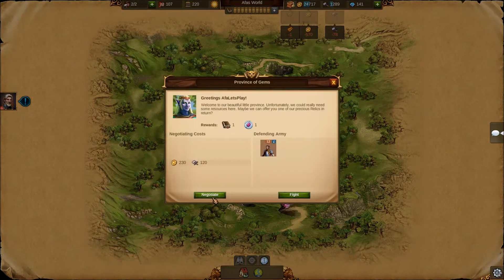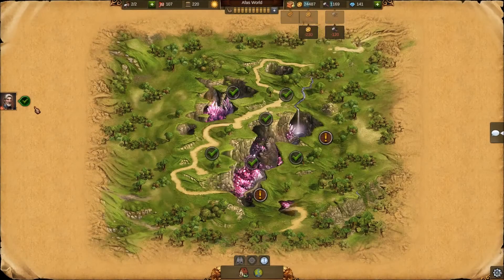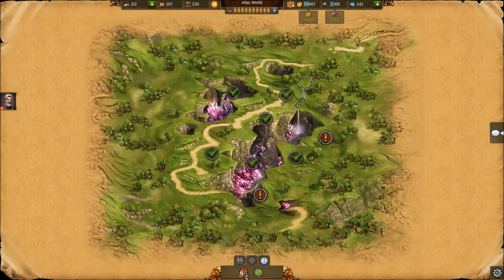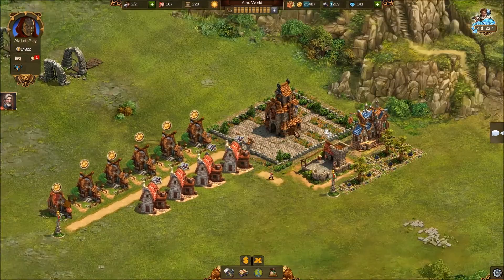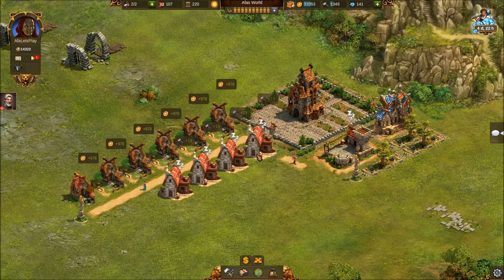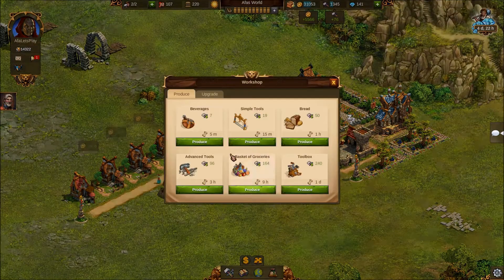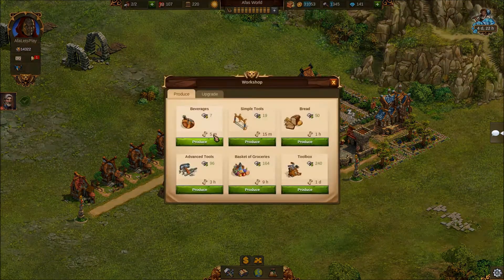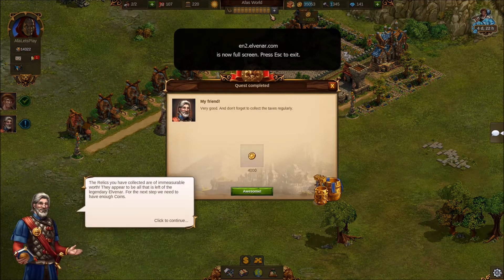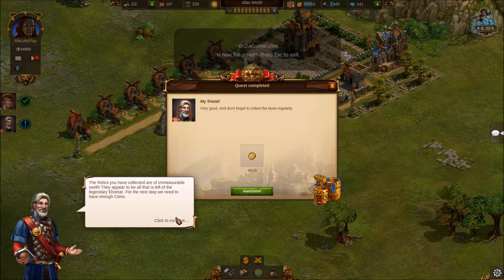That should be pretty easy - there we go, let's claim that reward and get those points. Our next quest is to start through Benfridus, so we might as well go straight into that. Benfridus is ready, so we'll get that done quickly. Now you can see at the top our KPs are completely full.